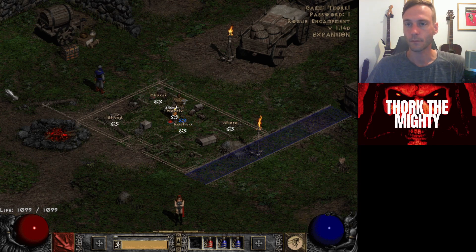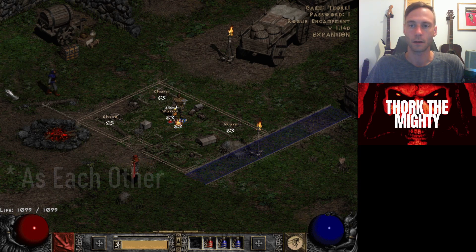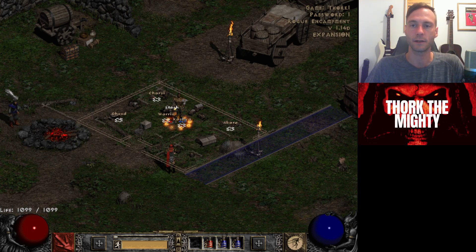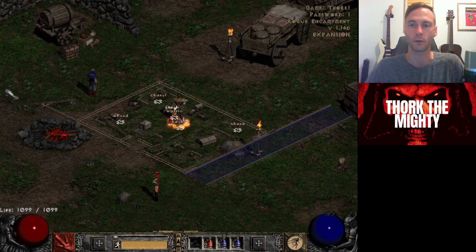Deadly strike and critical strike work the same way and they do not stack. If you have both critical strike and deadly strike from your gear, the game will choose the highest of the two and use that. They both double your damage, so the closer to 100%, the better — the higher percent chance you have to double your damage. Combining either deadly strike or critical strike with crushing blow is essential. Open wounds also goes from 1 to 100 and prevents the monster from healing while doing damage over time, but in my opinion it's the least important of these stats. You want to get crushing blow and either critical strike or deadly strike as high as possible — those are the two most important for melee. Critical strike usually applies to an Amazon.